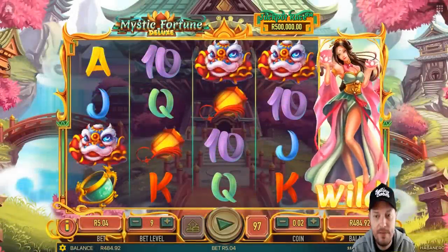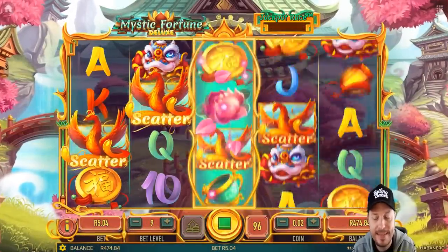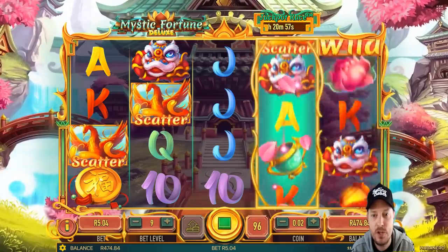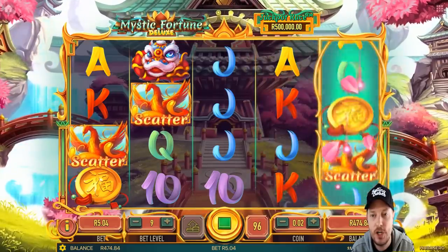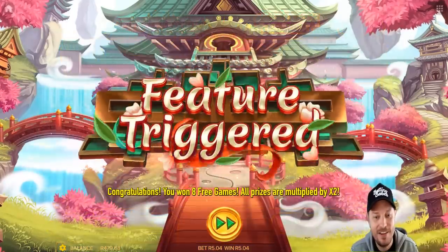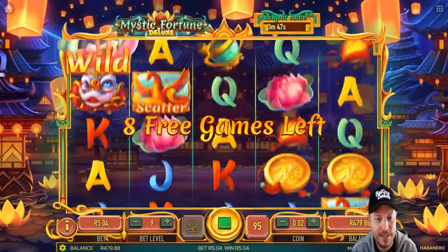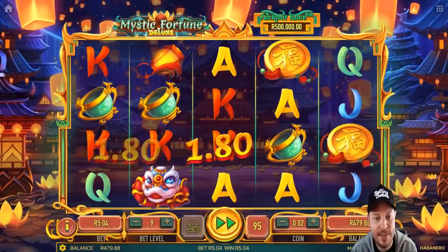I'm going to put it on five rand a spin and we're hopefully going to pick up a feature in this one — hopefully one that's going to pay. Come on, feature baby, you're right there. Two more chances for one. Lost chance. Yes! Get in! Feature triggered, and after just a couple of spins we've got five rand on this one. We've got eight free games — let's see if they're going to pay.